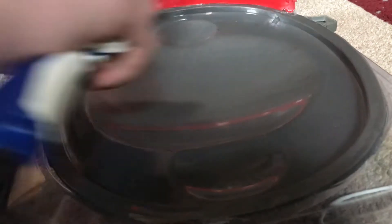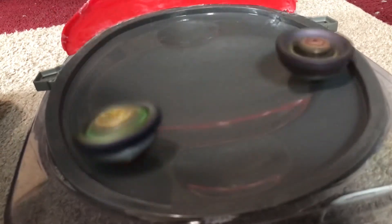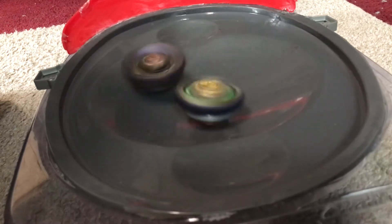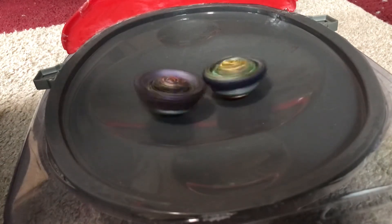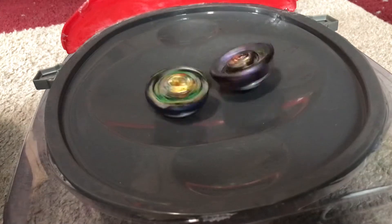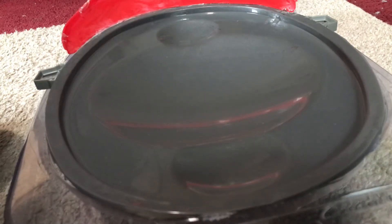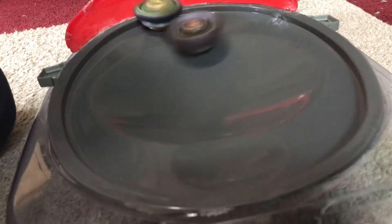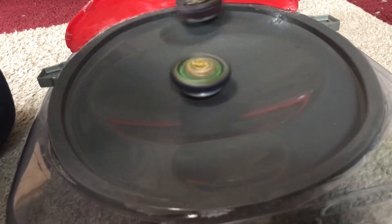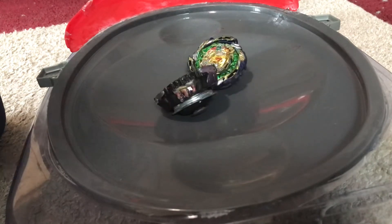Let's put it up against Vanish Fafnir. Massive impact — those were some serious hits. I would have to say Void Lucifer barely wins that. Really good hits. Void Lucifer picking up some speed, spin stealing off of Vanish Fafnir thanks to the rubber claws on it.